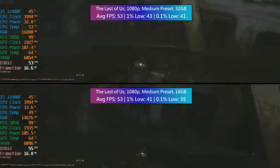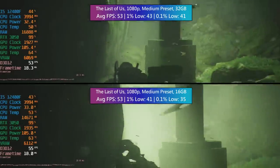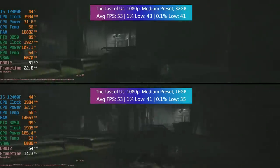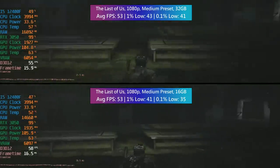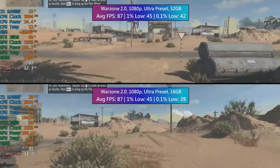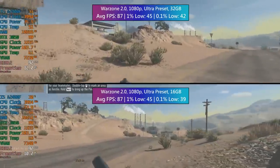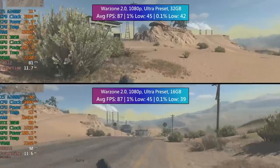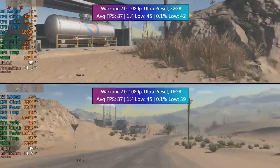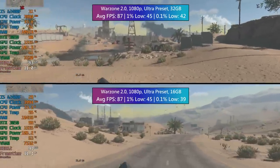I'm sure this figure will change as we move between various areas of the game, so this isn't representative of the entire title of course, but there is already a difference to be noticed even with these specs. Call of Duty Warzone 2, 1080p here with Ultra. The performance here was pretty much exactly the same. There was a tiny bit of variation with the 0.1% low, but nothing that you'll actually notice or feel.